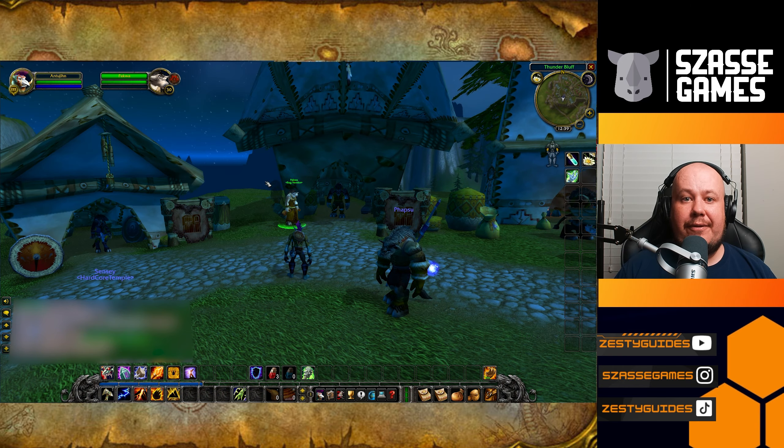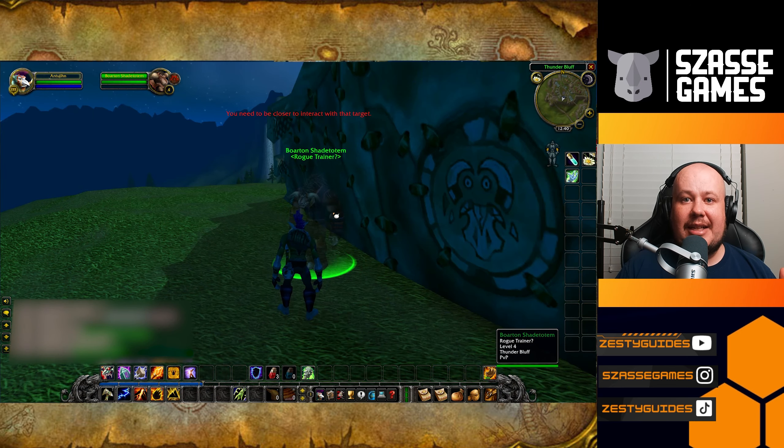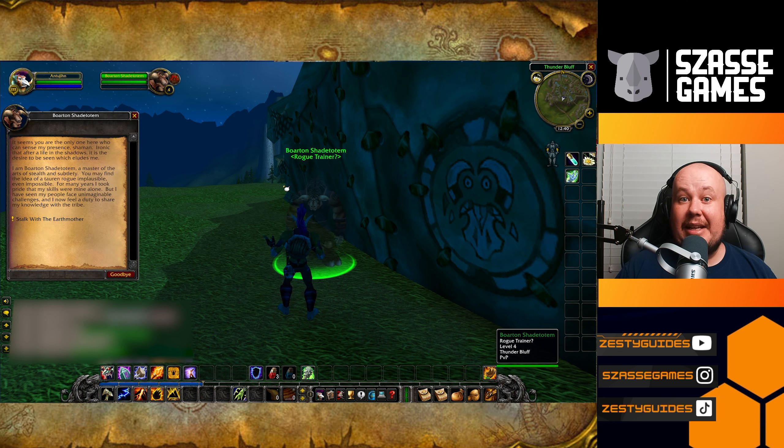On the main bluff of Thunder Bluff, there is a Bagbender, and slightly behind the Bagbender, there is a Stealth Tauren that is a Rogue Trainer.